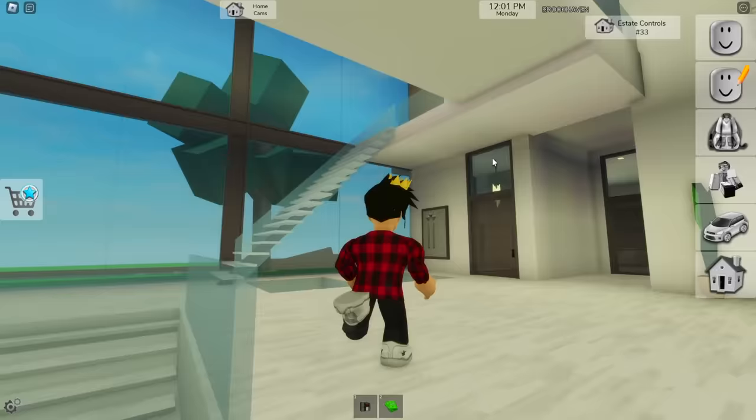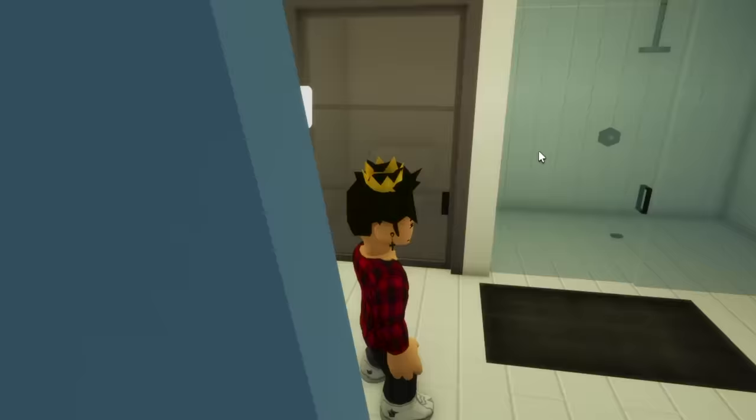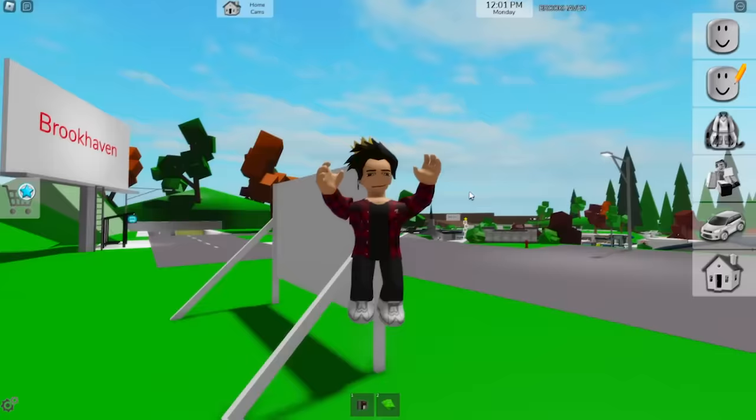People say this is one of the prettiest mansions there is, but its safe is really simple. We just need to go into the master bedroom's closet, next to the bathroom. Here you'll find this mouse icon that, as we click, will teleport us to the room we were looking for. But of course, those are only the biggest estates there are in the game.